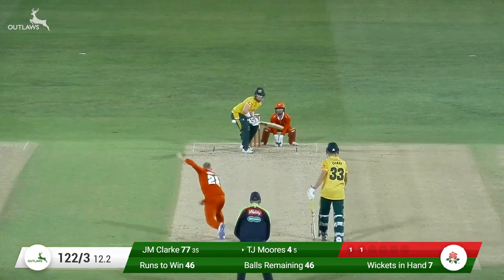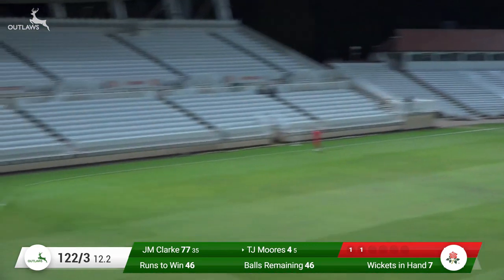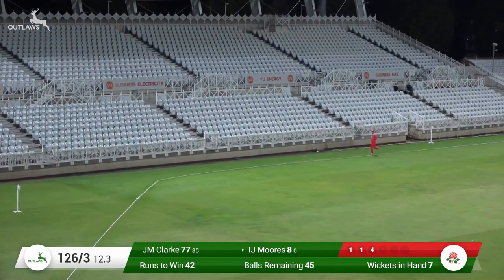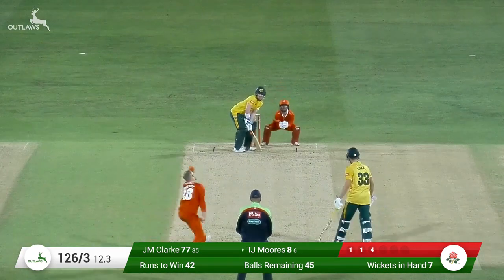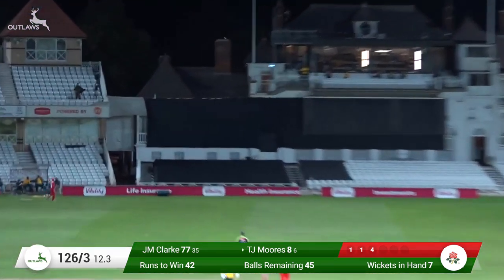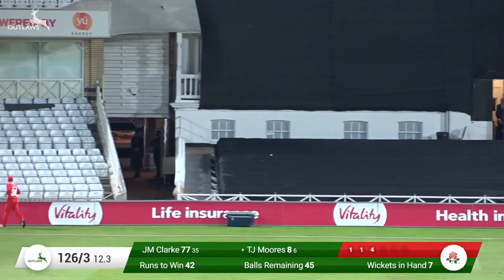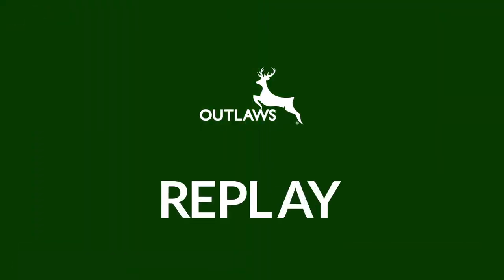Deep backwards square, Parkinson to Moores. Cuts away through the offside for four. Good looking shot, terrific wrist action from Moores. 42 from 45 is the equation. Moores hits it back over Parkinson's head up towards the sight screen for six. Hits the front of the pavilion full-on. Brilliant shot by Moores.